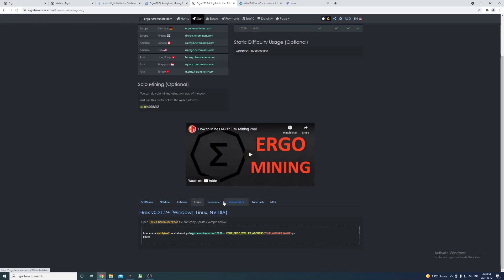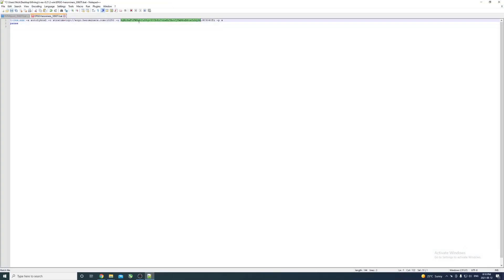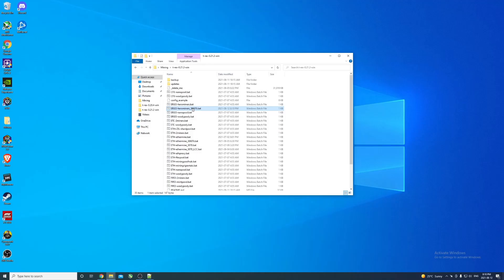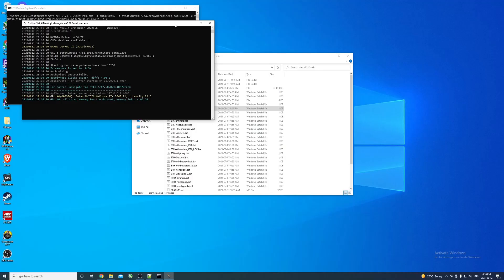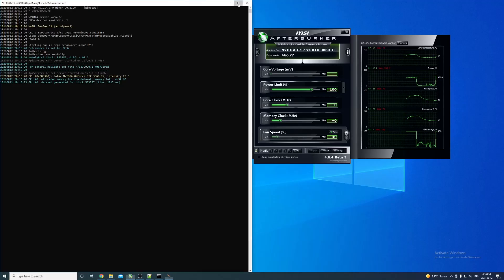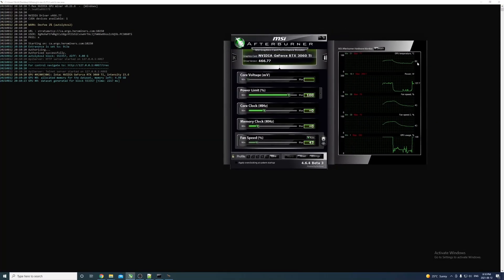There are a lot of miners available. I used to use lolMiner for all my Ethereum mining and moved to T-Rex Miner afterwards - I find it better. A lot of people go with NB Miner for Ergo, but I'm going to use what I already have. In the batch file I've already placed my Ergo address and worker name, and you just need to add the prefix for your location.